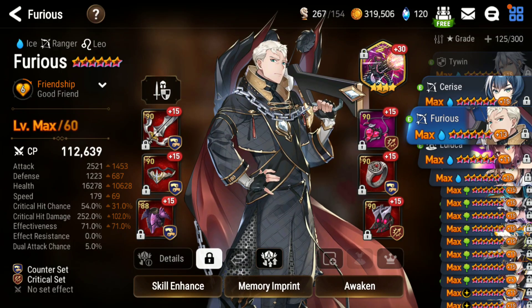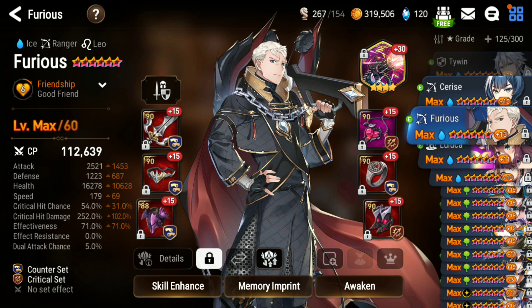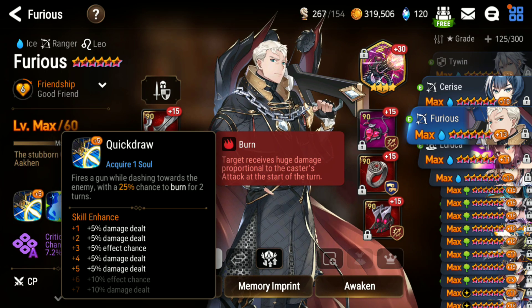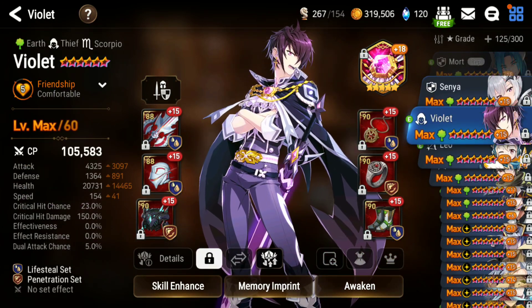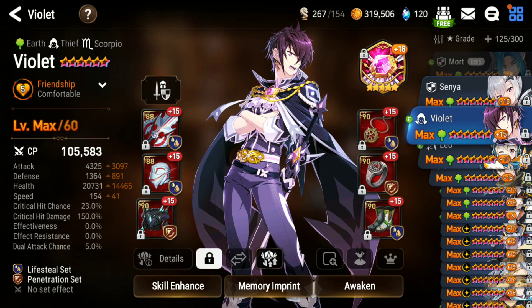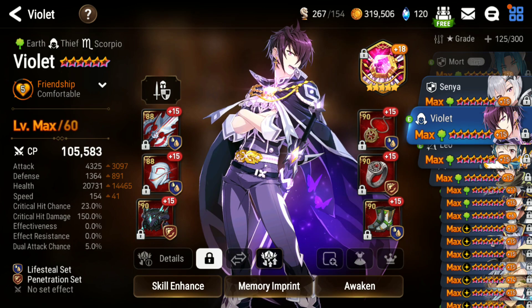I built a Furious — he's actually fully built but I'm not going to use it in RTA or GVG until I get it maxed. Raise Crossbow is on counter right now, which is kind of a meme because I don't have enough attack to make much use of his burn on S1, but I mostly built him for his crit chance imprint and crit chance buff to use with my pure attack Violet. For Violet, I've dropped 200 attack but now he's actually tanky even if he gets crit on.